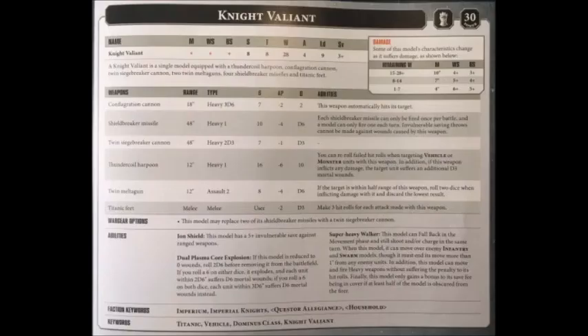The Night Valiant is one of the Dominus Pattern knights, with the advantages and drawbacks that that brings. Its base movement is 10, it has a ballistic skill of 3+, but only a weapon skill of 4+, so not quite as accurate in close combat. Strength 8, Toughness 8, 28 wounds — a little more than its Questoris cousins — 4 attacks, Leadership 9, and a 3+ save. In its cheapest incarnation, it is 583 points, so a significant investment, and of course it is a Lord of War choice for Imperial Knights.